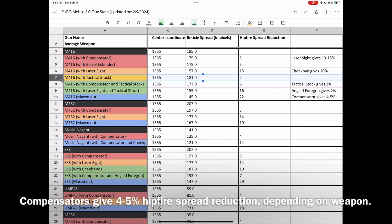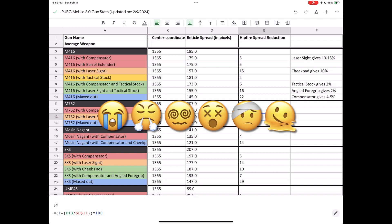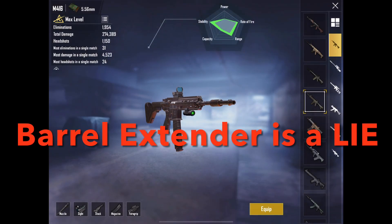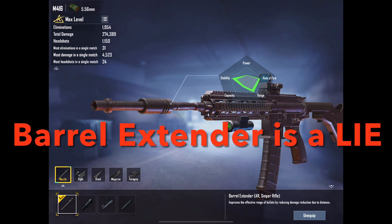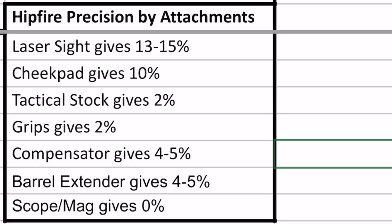With all of this taken into account, the best way to keep it simple is to approximate. Laser sight gives 13% to 15% hipfire precision bonus depending on the weapon. Cheek-pad always gives 10%. Tactical stock always gives 2%. Every grip always gives 2%. Compensator gives 4% to 5%. And Barrel Extender also gives 4% to 5% — which means there was never any reason to use a Barrel Extender over a Compensator. The people who claimed an M416 with Barrel Extender made hipfire much better have been going on rumors and myth. The data shows Barrel Extender gives the same hipfire precision as a Compensator. Attaching a scope or magazine does nothing for hipfire precision.